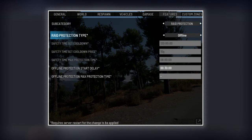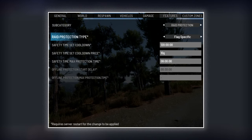Another new addition that this update has brought to the game is raid protection. Server owners will now be able to turn it on or leave it off. If they turn it on, they can choose different settings — for example, 'offline' means raid protection will be active after all members of the squad go offline, so nobody can raid their base while they're offline. There's also 'flag specific,' where raid protection is active when the squad decides to activate it on their flag.